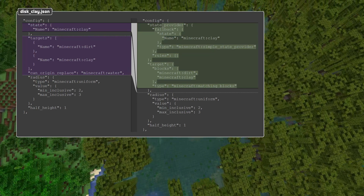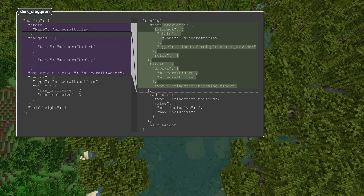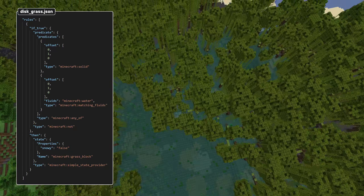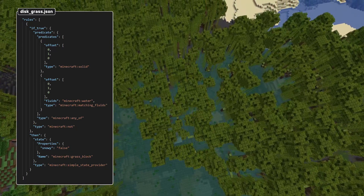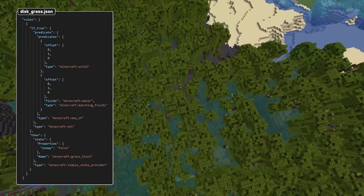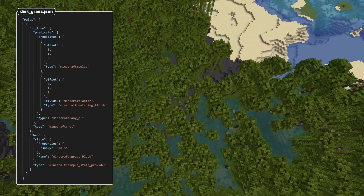The state field has been turned into state_provider, which is a fallback section given a block state provider and a set of rules. Each rule has an if_true block predicate and then a block state provider. The can_origin_replace field has been removed and checks are now done in the placed features instead of the configured features.